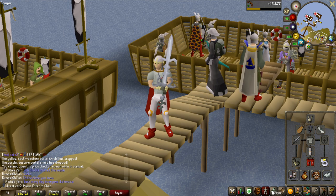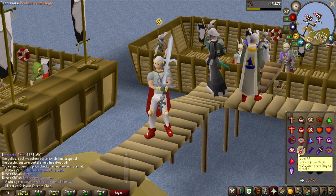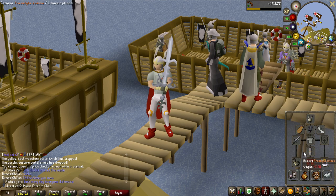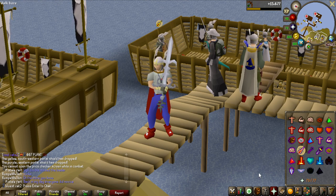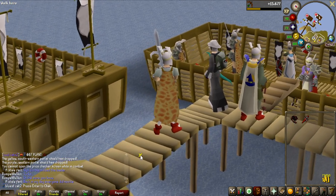If you don't know what the Prayer bonus gear does, it actually gives you a longer period of time you can have those prayers up. If I click Protect from Magic, it says on my prayer time remaining 6 minutes and 47 seconds. Now if I turn that off and unequip the leggings and turn it on again, it is now down to only 6 minutes. So it actually extends the time I can have the 100% damage reduction activated.